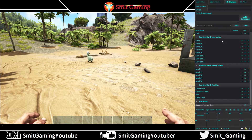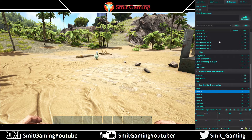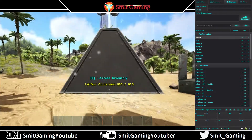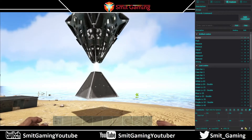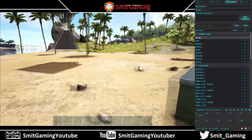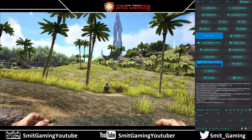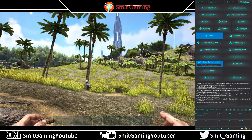Here we have the Custom tab — you can see there's Scorched Earth content and other options. There are all your artifacts listed here. The reason the spawn is up in the air is because I still had the height set to one — you need to mess about with that setting a bit more. But that's showing you how that works.